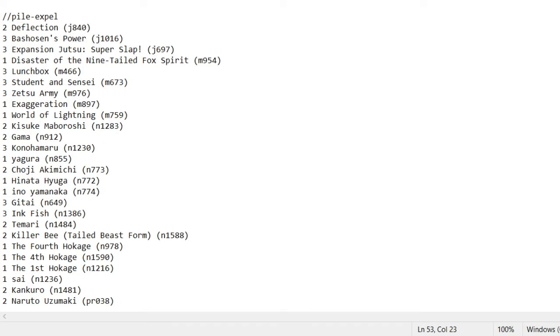Disaster of the Ninetails is a combo you can use with the squad of both Naruto and his father. You can also just use it if your opponent is stronger than you — you can injure the entire battlefield. Lunchbox: draw power, it's art, it gives plus one plus one. Student and Sensei: draw power. In this deck you get to discard or draw battle rewards, so even if your opponent doesn't attack you, you can still pick up these battle rewards.